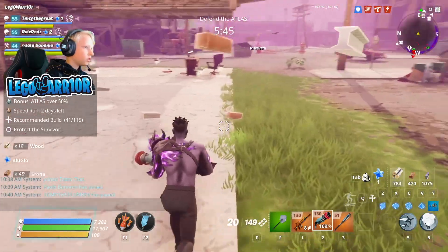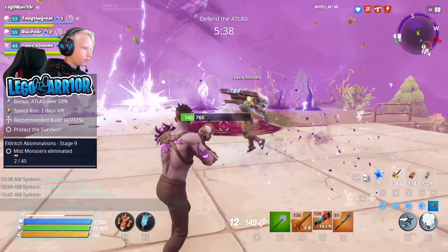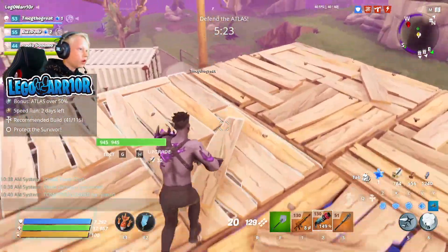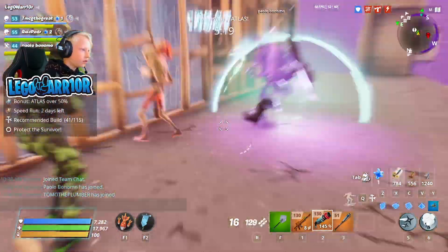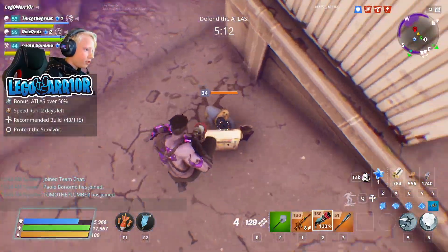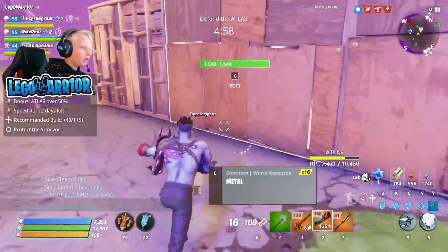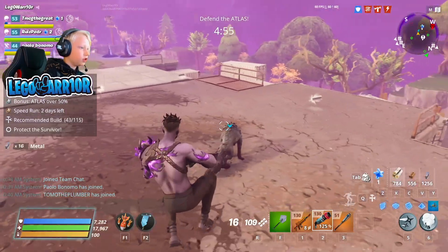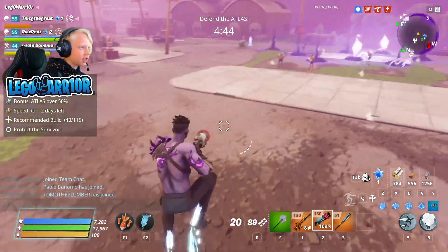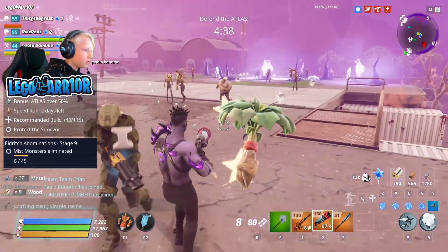Let's pick up this blue glow. Oh, it's the big boy. If you're wondering why I can double jump — not every hero can do this, only ninjas can. Soldiers can't do it, constructors can't do it, outlanders can't do it but they've got unique abilities. So each class of character has different skills.